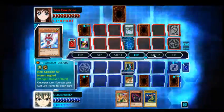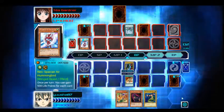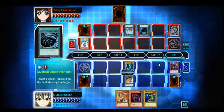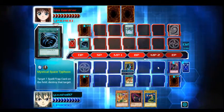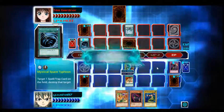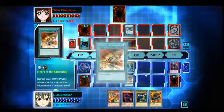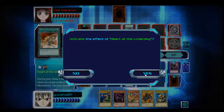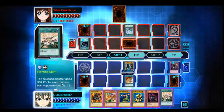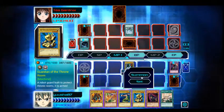We deal 800 life points of damage. Air Hummingbird is destroyed. Let's end the turn. She sets one card face down in defense mode. We activate Heart of the Underdog again. Fighting Spirit — the equipped monster gains 300 attack for each monster your opponent controls. If it would be destroyed by battle, you can destroy this card instead. Let's summon Guardian of the Throne Room.